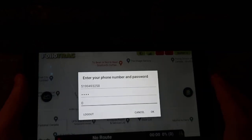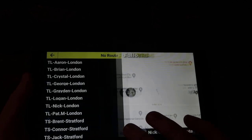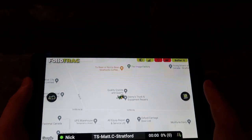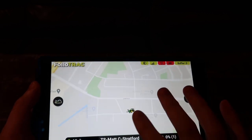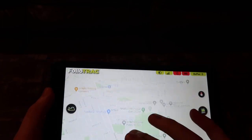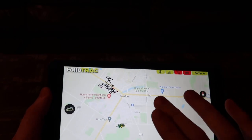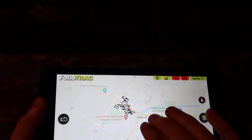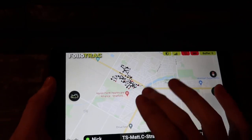Okay, now I'm logged in and I'm going to choose a route. Let's choose random here — Matt, Stratford. As you can see, that's us there, the tractor. You do a little two-finger zoom. Then you have to find the start of your route. This thing isn't going to guide you there, it's not Google, but that's okay.